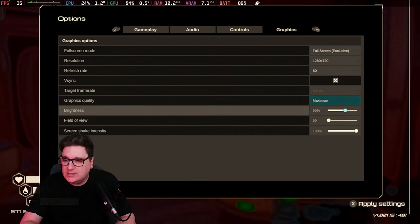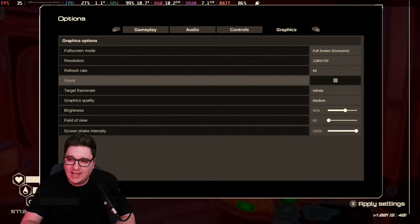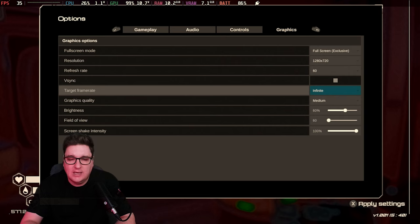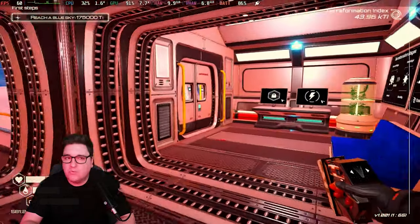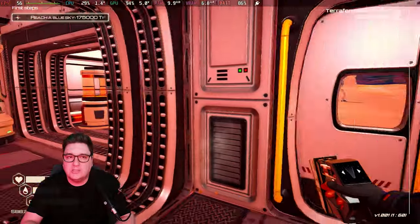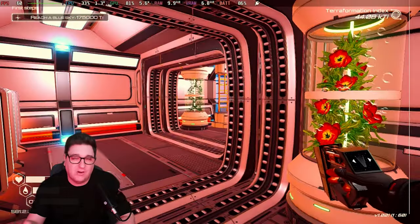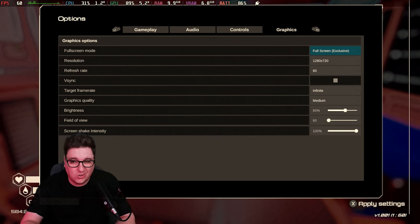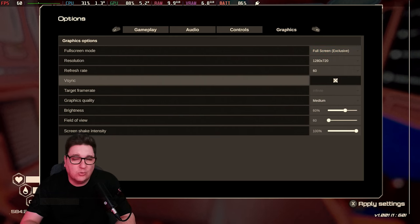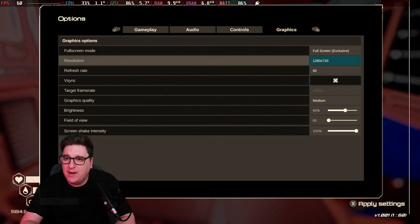I would stick to medium. And then if you turn off V-Sync and save that and come out of the graphics settings, you don't really push much past 60fps anyway. So V-Sync on or off, it's not going to make any difference at all. Keep it on, lock it off at 60, and everything will be absolutely fine.